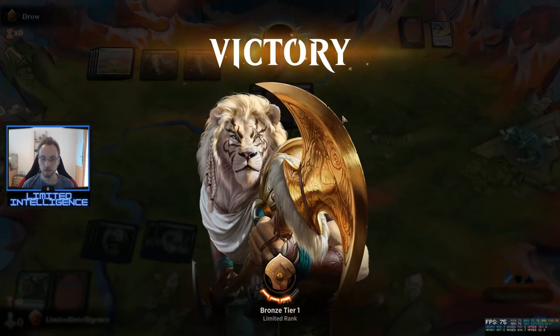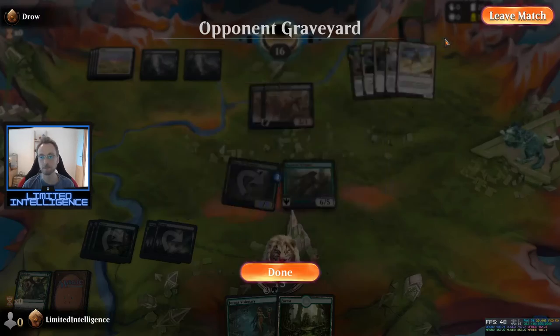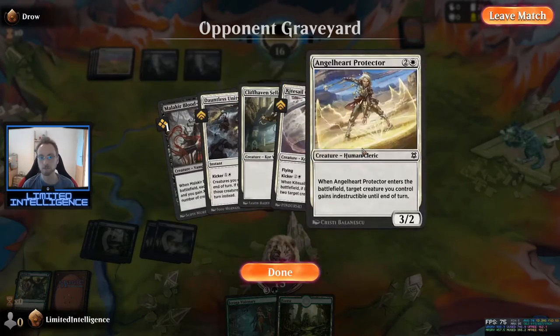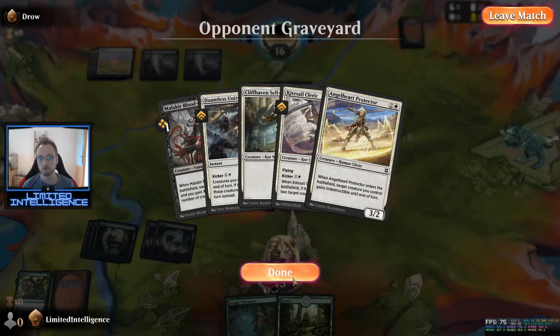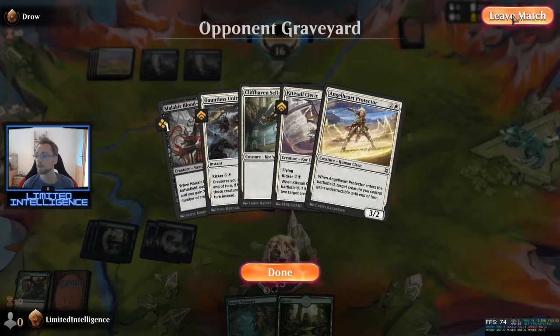Looking back, just a short recap: what went wrong for our opponent. I think basically they made the same mistake a few times, which was taking blocks that were not profitable — like when they had Cliffhaven Sellsword and the Malakir Blood Priest out, they shouldn't have taken that double block. They should have just let me attack and attacked me back for much more, which would have put me under pressure. That way they just stayed on defense the whole game and there was no way to regain ground from there. That was pretty much how I won the game — it was my opponent's mistake.